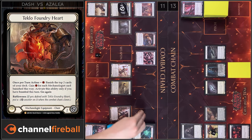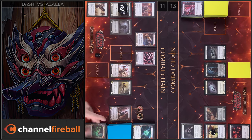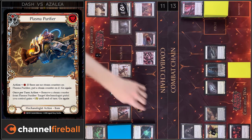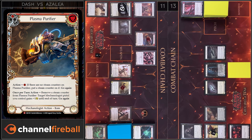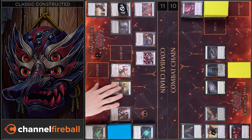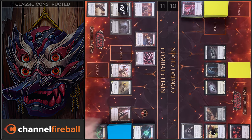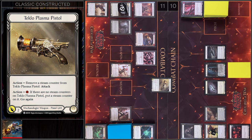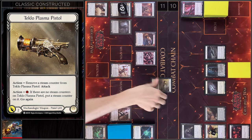Next I'm gonna use Tecla Foundry Heart, I'm gonna play 2. I gain 2 resources. Next I will put a Steam Counter on Pistol and a Steam Counter on Plasma Purifier. Next I will use it and I will play it — 3 damage. I have no block, no reactions. 10 left. I will use my Action Point, I'm gonna put a Steam Counter on Pistol. 3 more. I have no block, no reactions. Going to 7.